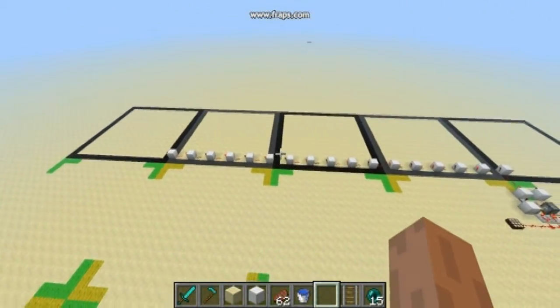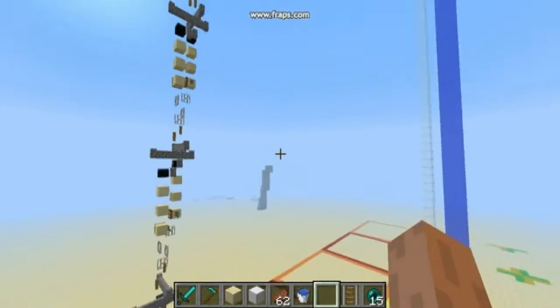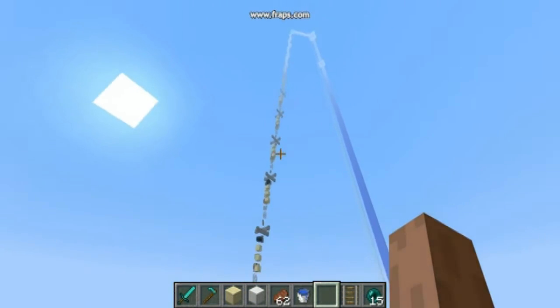You just need to use redstone torches and redstone dust — this will load all those chunks. You don't need a lot of redstone, so you can use it even in vanilla survival. It's really easy, and here we just need to test it.